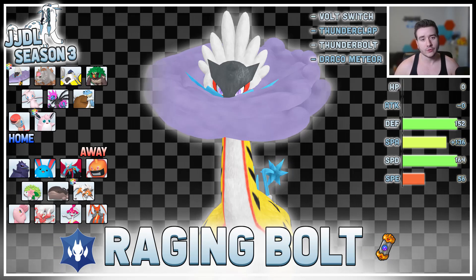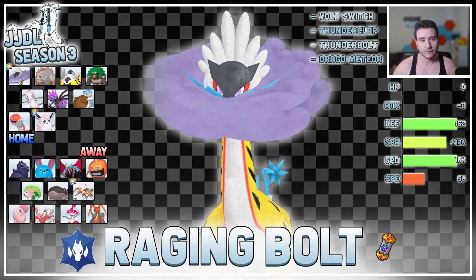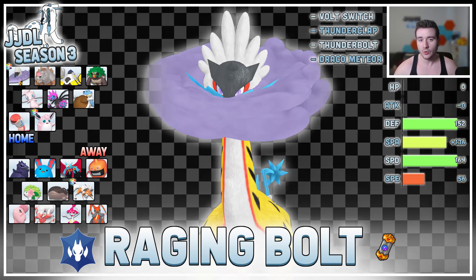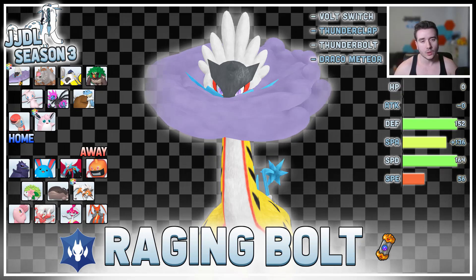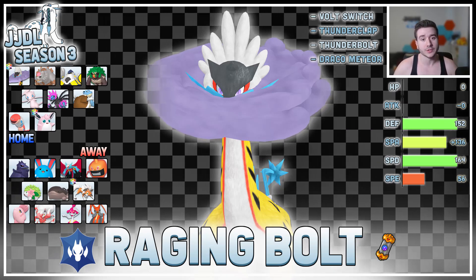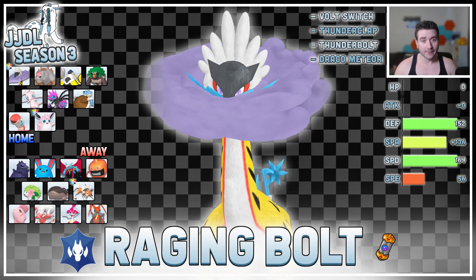Draco Meteor is extremely spammable. Thunderbolt breaks through a chipped Azumarill or Corviknight. Thunderclap is for Hisuian Zoroark or Lycanroc Dusk, and Volt Switch for momentum. We have 152 Defense, 136 Special Attack Modest, 164 Special Defense, and 56 Speed. That lets us outspeed max Adamant Azumarill and live a Play Rough from a potential Scarf or Jolly Azumarill, and we live a Specs Hisuian Zoroark Hyper Beam from full — almost no situation turn one where we get OHKOed. Dragon is also a great defensive typing in this matchup once we Tera.